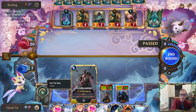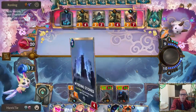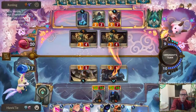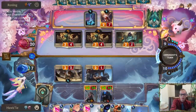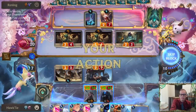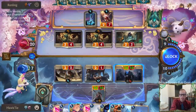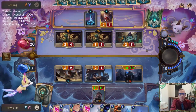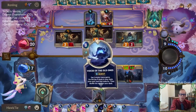They're passing here and I just let them take the pass. I don't really know why a 2/3 would attack into Trundle except they just want to clear a space on the board.